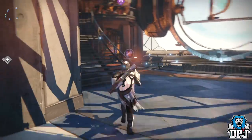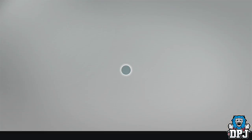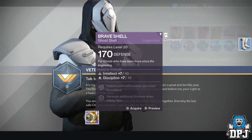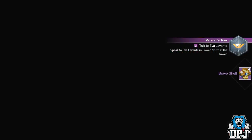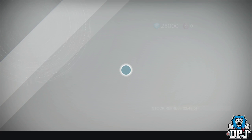The quest I got from Servala in the Vanguard room is called Veterans Tour. It then leads you to the Speaker, then to Eris Morn, then to the New Monarchy vendor Hideo, then to Banshee the Gunsmith, and then to the Cryptarch.